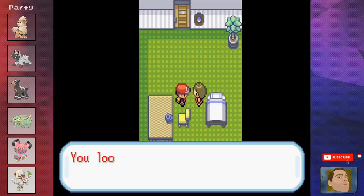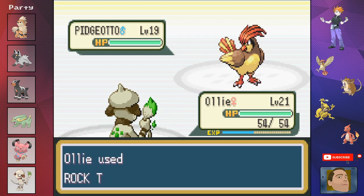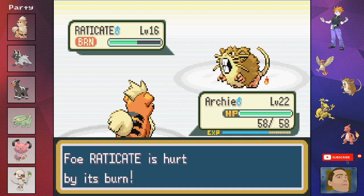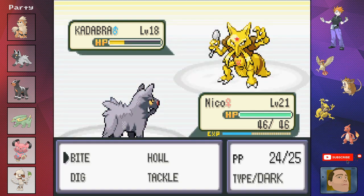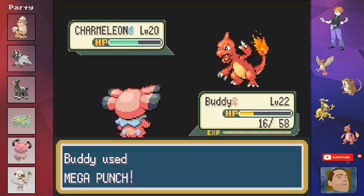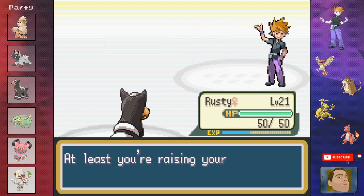We hop on the SS Anne and beat all the trainers before facing our rival. Ollie goes down easily to his Pidgeotto, then Sparky cleans up with Spark. Archie takes out Raticate with two Embers. Kadabra still has no moves that can hit Dark-type Nico, so two bites finish it. For Charmeleon we send Buddy — unfortunately Mega Punch misses, and two aren't enough, so Rusty finishes with two Smogs. Rival defeated again.